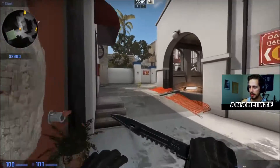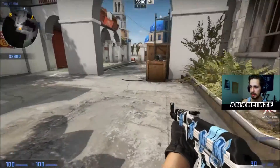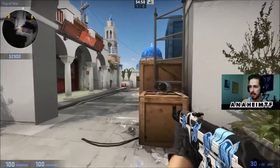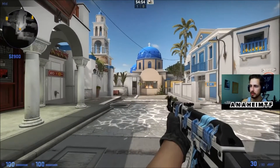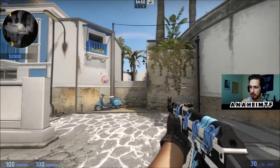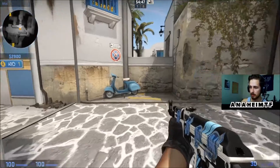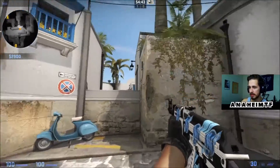We're going to take a left right at the beginning, and this is actually going to take us out into top of mid. This whole section up here is top of mid, and then mid itself. Mid has quite a few little areas, but once you get more comfortable with the map it's real easy to pinpoint each zone. To our right up here, this is what I call moped — because of that little moped right there. You can call it scooter, moped, anything like that.